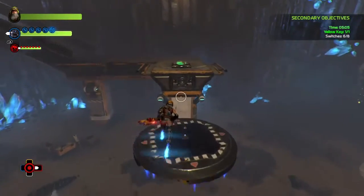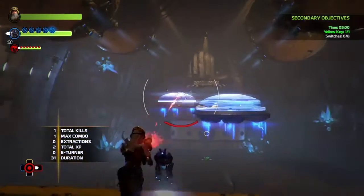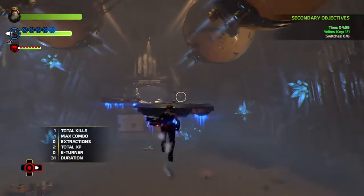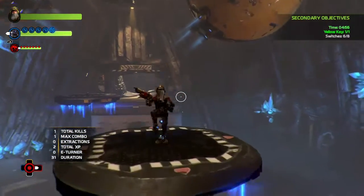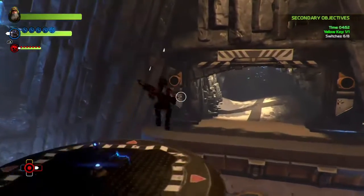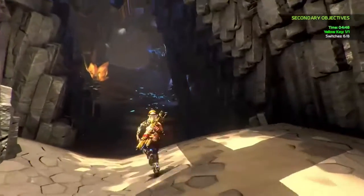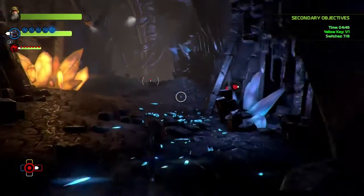Now we're ready to leave this room with the yellow key. I've got shy of five minutes - there's loads of time yet. Hit this switch to open the door on the opposite end. You can make it easy enough if you drift, jump, drift. If you see it flashing like that, it's about to regenerate its shield. Right there is the seventh switch.